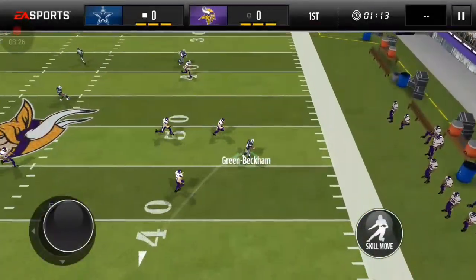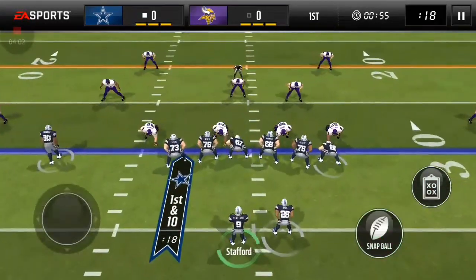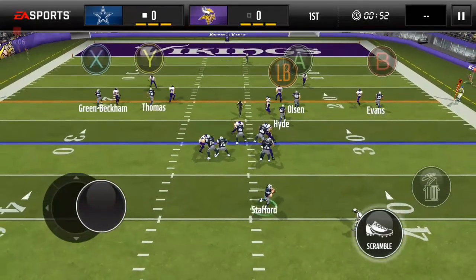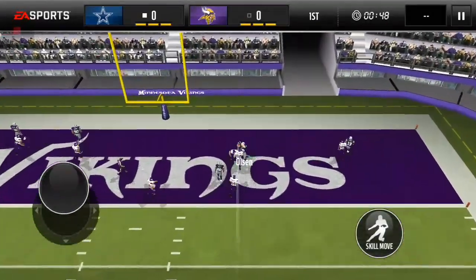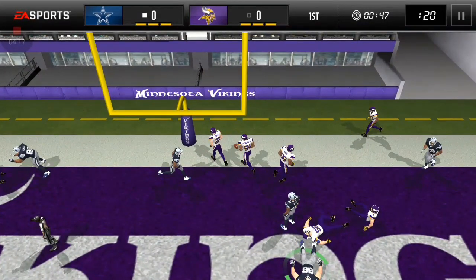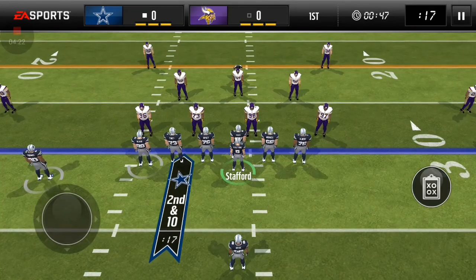Odell Beckham open — we're moving the ball. Stafford does have a good arm, so let's try to connect with Mike Evans, or I could hit Olsen as well. Let's try to go for Olsen, he is the elite here. Oh my god, all that coverage — nothing but purple all around. That was a dangerous throw, but we're gonna do it again.